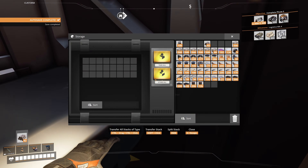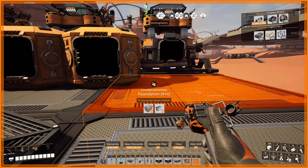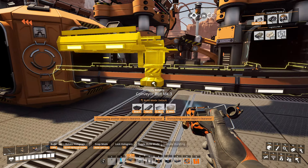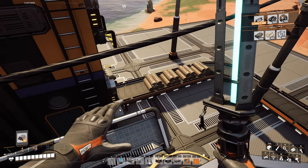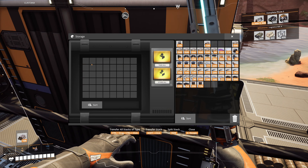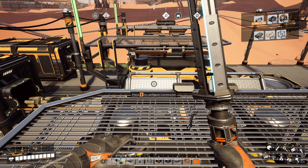I already did something over here — that was when I was putting the biomass in there. I don't really need that now. That's just going to go over there and it's going to keep making the biomass. That way I have fuel for my jetpack, just on standby.